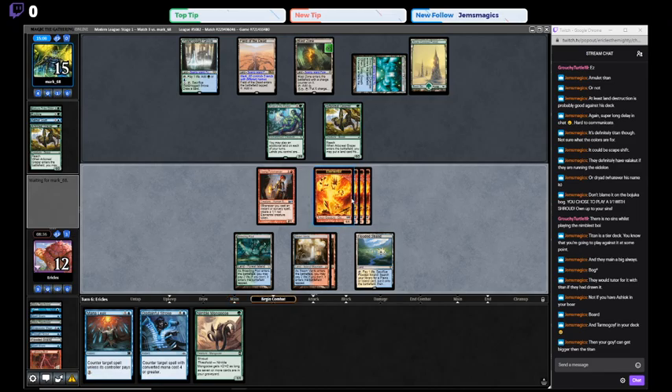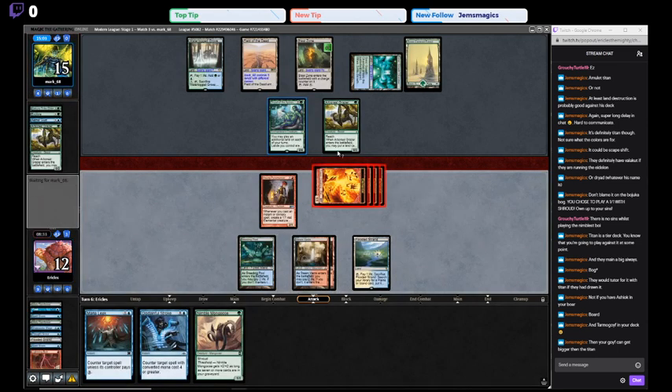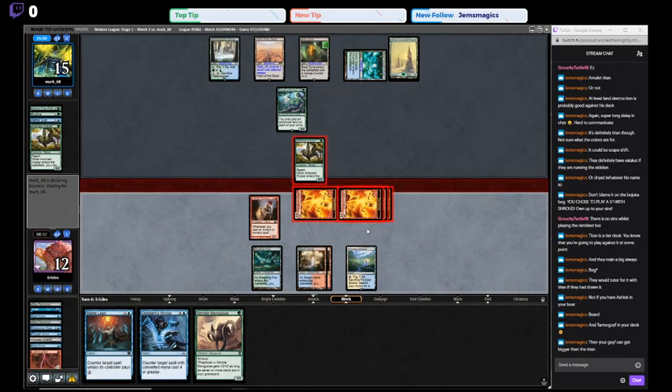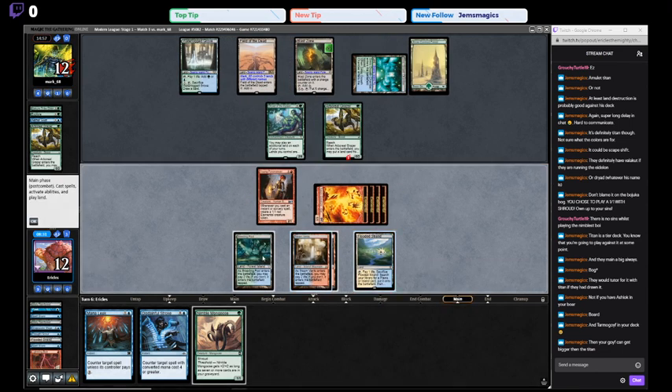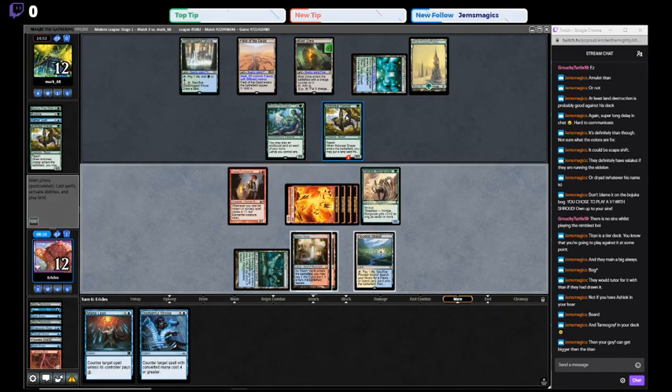We have 9 cards in our yard for our Mongoose. They're scared to block because obviously Bolt plus elemental is a very favorable trade for us. So we'll play our Mongoose, we'll pass — they might just be cashing in this blast zone on our Mongoose, but then it kills their grazer, which is good for us.